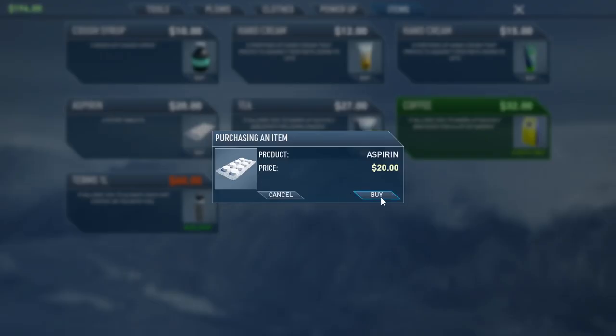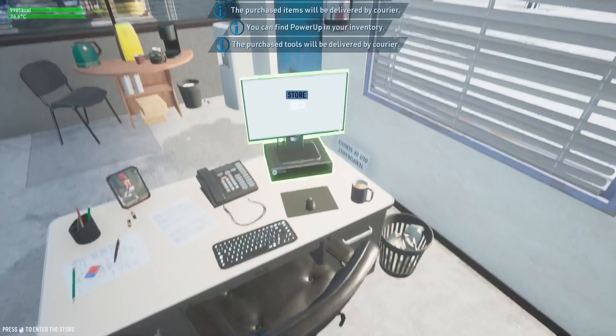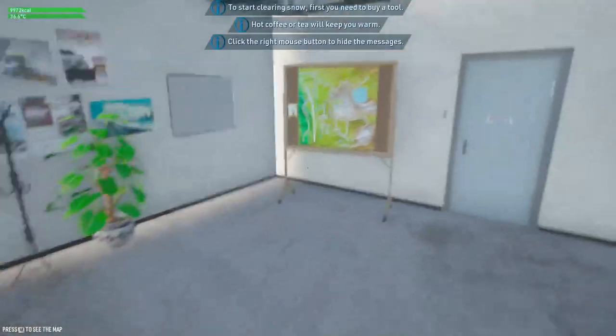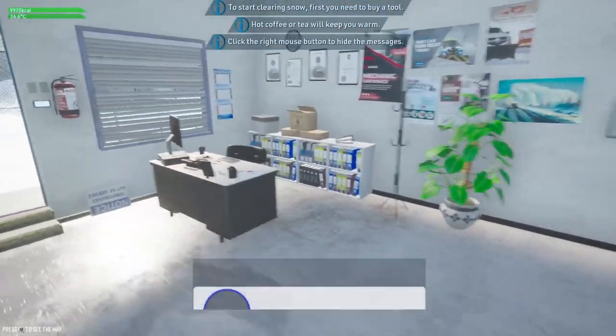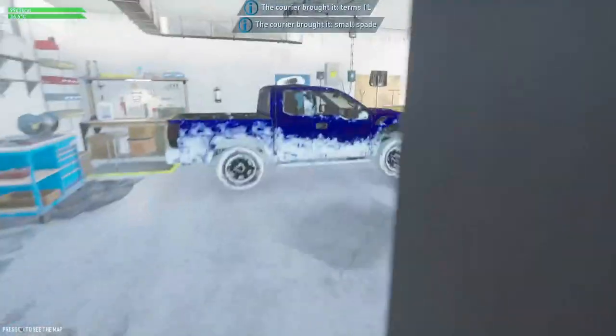These items are for if we get sick — the cough syrup is for coughing. I don't think I'm going to buy the hand cream because it shouldn't get that cold, to be completely honest. The game says: start clearing snow first, you'll need to buy a tool. Hot coffee or tea will keep you warm. Let's go check out the garage.